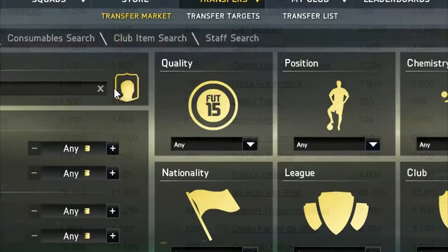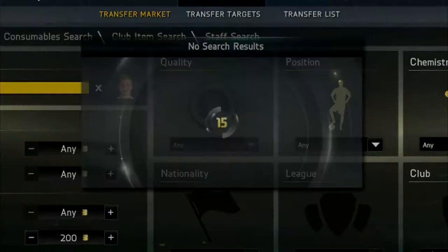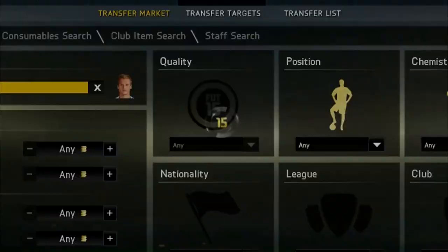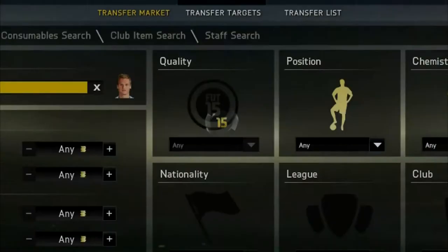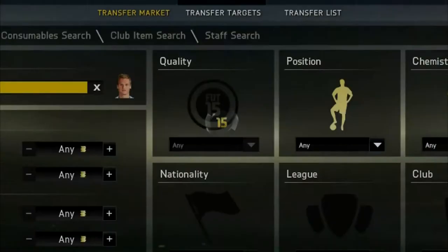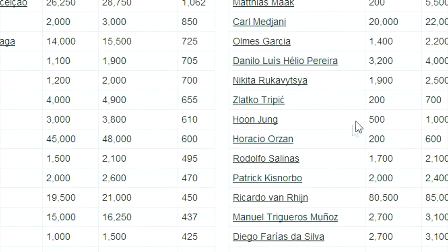He's not in the market now — oh my god, he's been bought! I knew it. If I could be faster I could have gotten him and put him in the market for 5k, selling him on. But you can get many, many other deals.